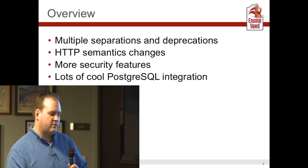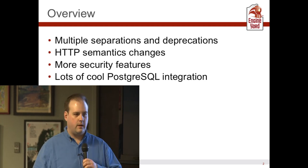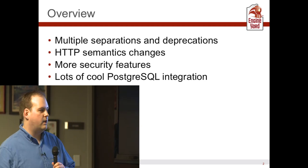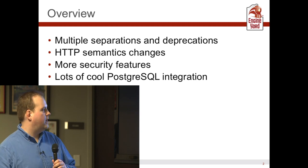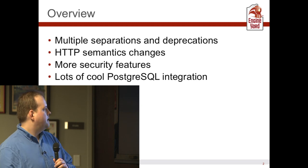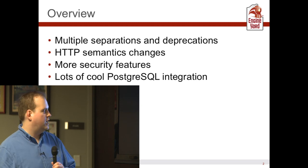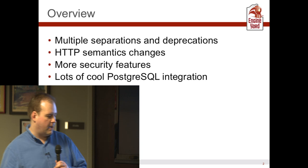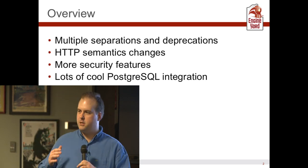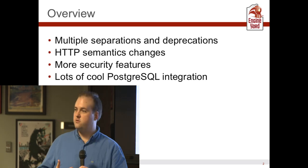Let's talk a little bit about what happened here. This launched today — Rails 4 is out on rubygems.org now. I encourage you to go play with it tonight or tomorrow. A lot of things have been separated out from Rails 4 and put into their own gems, some deprecated. There have been minor HTTP semantics changes, security features, and some Postgres integration. This talk is not going to cover every new feature, just the ones I find interesting.